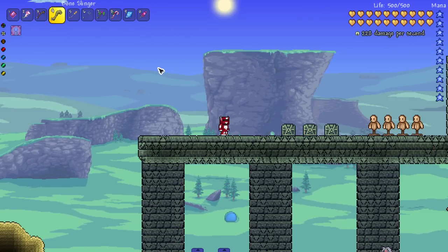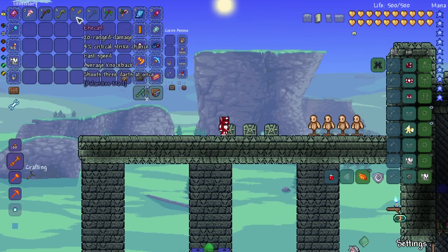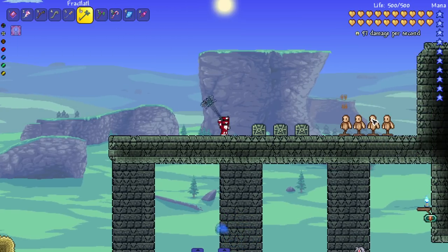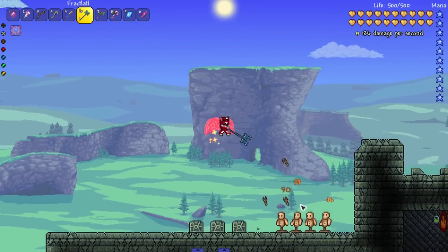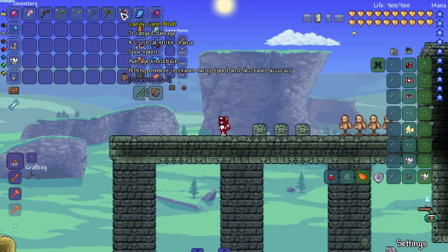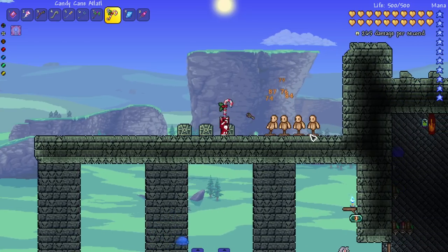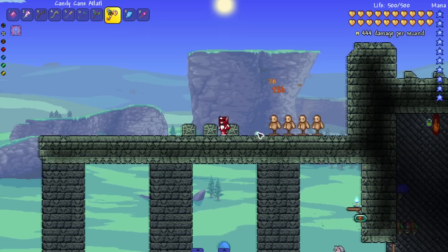The coddle — shoots three darts at once. These actually do ranged damage so you can buff with ranged armor. The fractalotl shoots additional projectiles inverted horizontally, so the extra dart goes straight down — useful if enemies are spread out. Jungle's rage — very fast. The candy cane atlatl — hitting enemies increases swing speed and decreases accuracy. When I spam it the accuracy gets so bad I'm not even hitting the enemies directly in front of me. Still cool, it's a unique weapon.